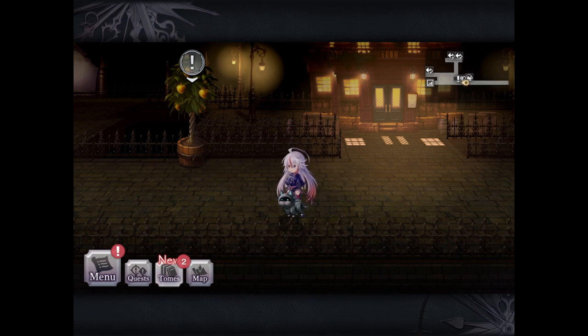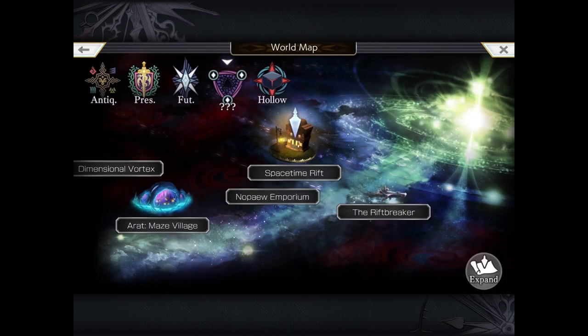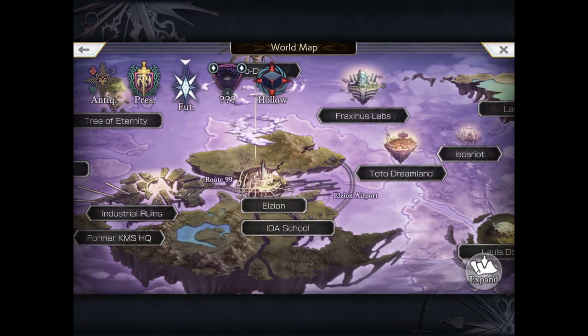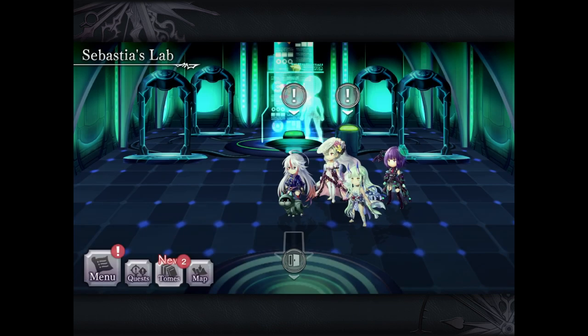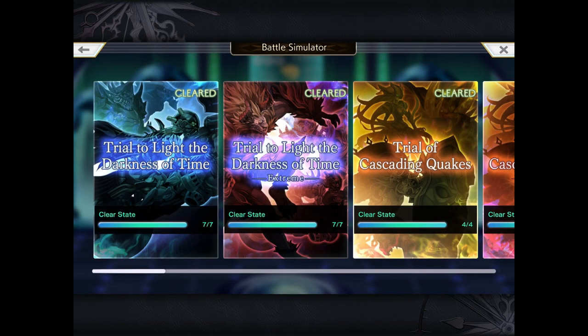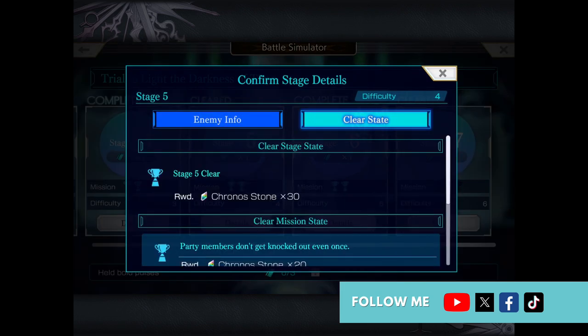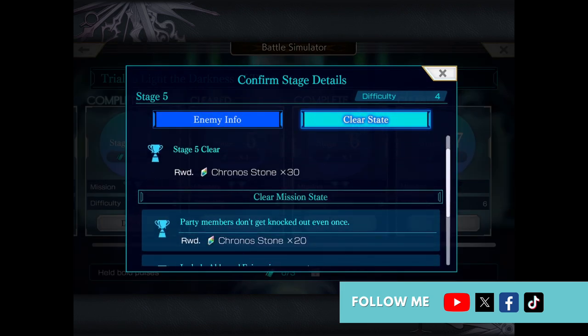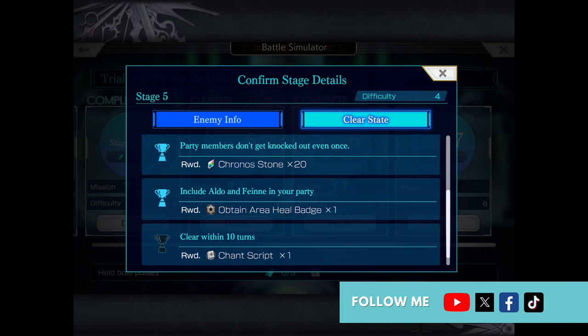Another thing you can do daily to get more chronostones, as well as some pretty amazing new badges, equipment, and items, is to farm through Sebastian's Lab - aka the battle simulator - which is available if you finish part one of the main story. Go to the future time layer, go to Elzion, and go to Sebastian's Lab. From here you can do a bunch of different trials and through each of these trials you get a bunch of rewards. For example, for one particular stage you get 30 chronostones just by finishing it, and if you finish all the other tasks they give you, you get more chronostones plus badges and even a chance script.